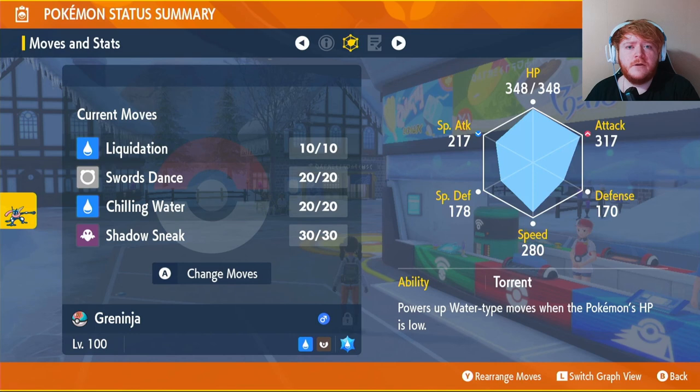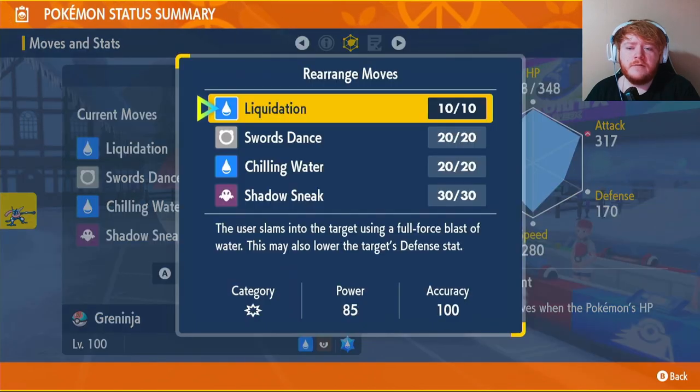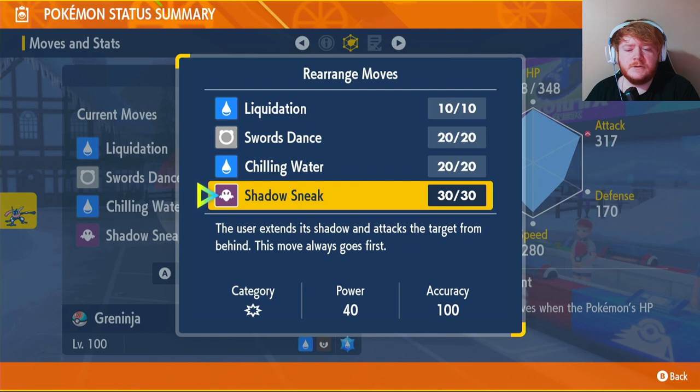What Torrent does: when you're at 33% or below HP, you get a 50% bonus on all Water-type moves. Combined with STAB and the Tera type, you'll be outputting a lot of damage.